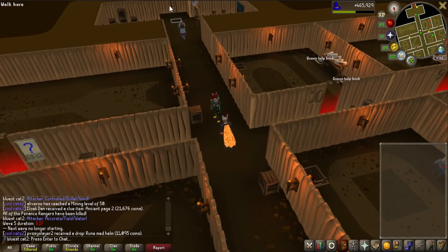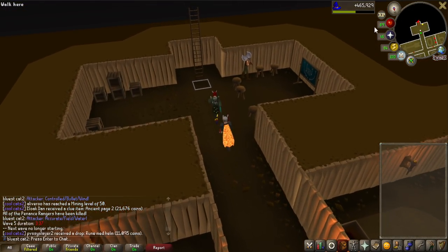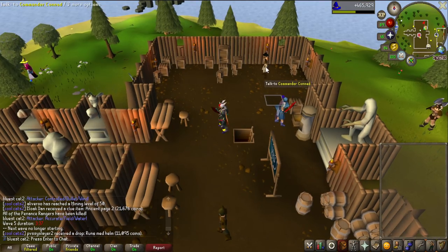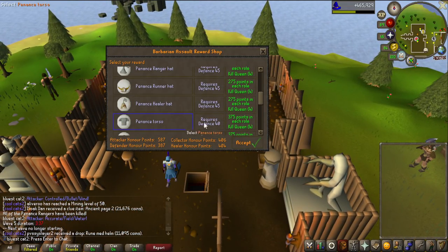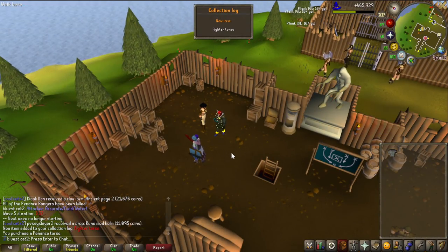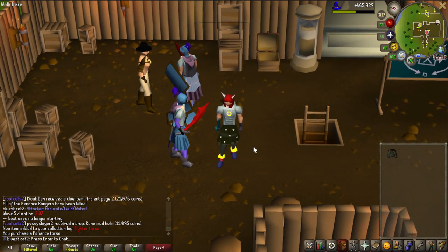All of it's fate. I almost clicked level up. I'm glad I could help you boys get your torso. Imagine if I clicked level up! You can now join us. I was going to buy a granite body just because, but I don't have the money for that. There we go - make sure you click the Fighter Torso. Line up boys. Unlocked.